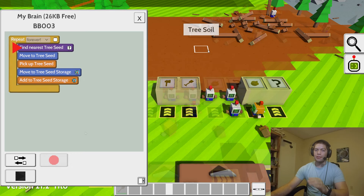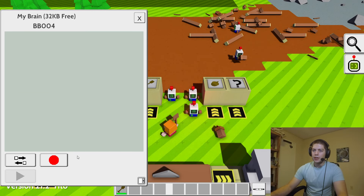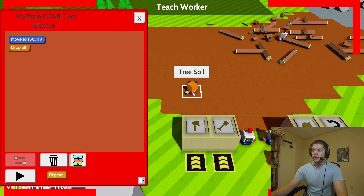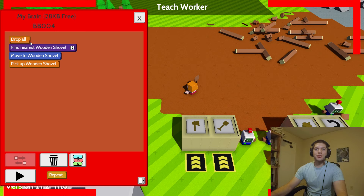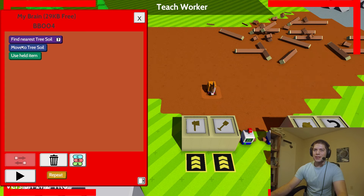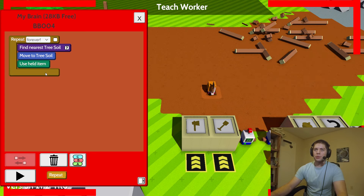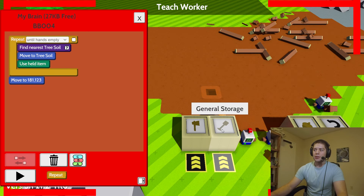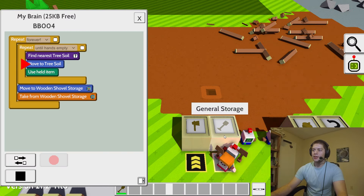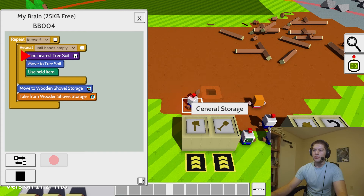Instead of losing the seeds over time, the same premise applies to being able to replant the trees. Essentially we hop over here — if you need to delete stuff, you can right click. Left click in order to dig a hole. The instruction is: dig a hole, move to tree soil, use held item, repeat until hands are empty. At which time, go take from wooden shovel storage, and repeat. Same idea as the wood chopper — he does the same thing and he's off and running to do his job.